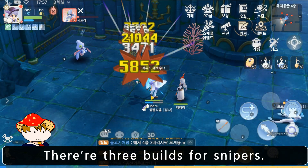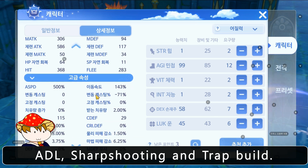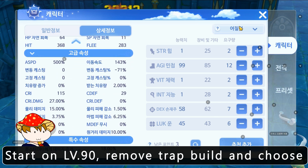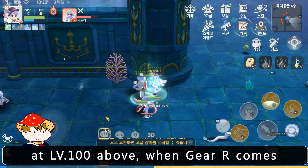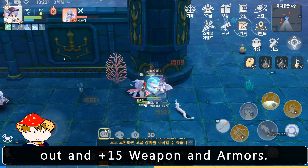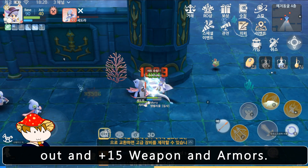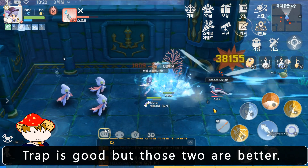There are three builds for snipers: ADL, sharpshooting, and trap build. At level 90, remove trap build and choose ADL. I recommend sharpshooting build at level 100 and above when gear R comes out and you have plus 15 weapons and armors. Trap build is good but those two are better.